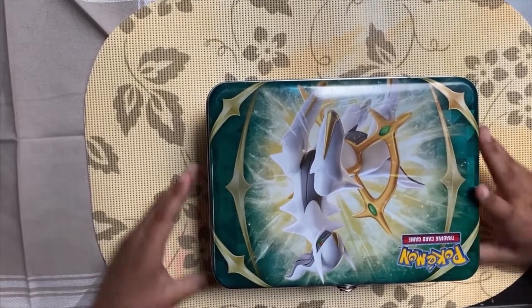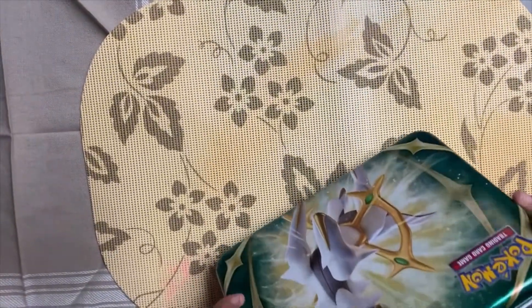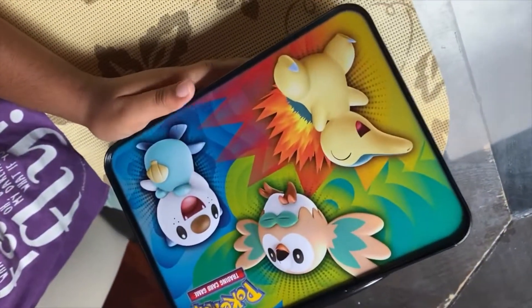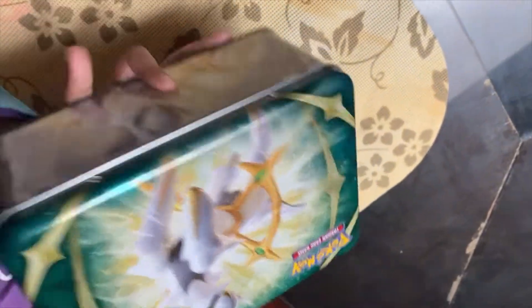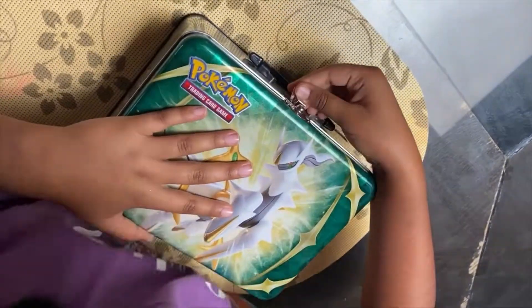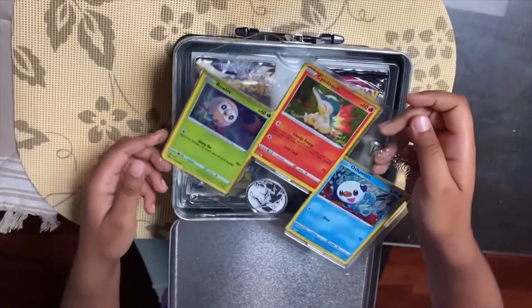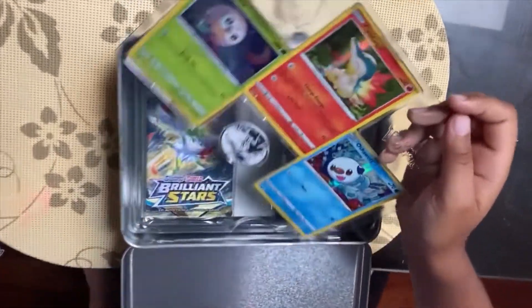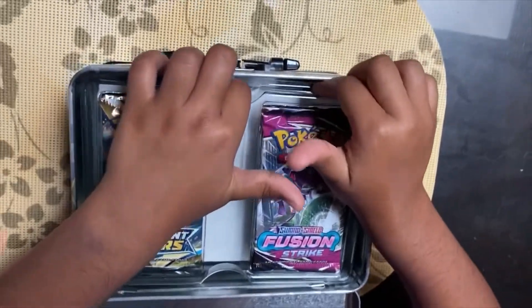Here we've got the Collector's Chest that came after Brilliant Stars. You could use it as a lunch box. It's got Arceus on the front and Synthiqo, Rowlet, and Oshawa on the back. There's a handle on the side, Arceus on the bottom too. Inside we've got the Synthiqo, Rowlet, and Oshawa figures and an Arceus coin — pretty shiny.